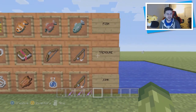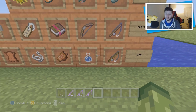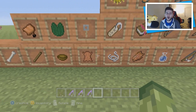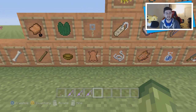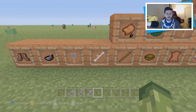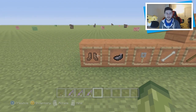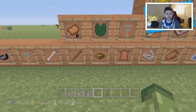As for the junk, you can get a broken or damaged fishing rod, a water bottle, rotten flesh, string, leather — though leather isn't too much of junk because it can be useful for creating the enchantment tables. You can also get a bowl, a stick, a bone, a tripwire hook again, an ink sack which I think is cool, and damaged leather boots. That's what's classed as the junk category.